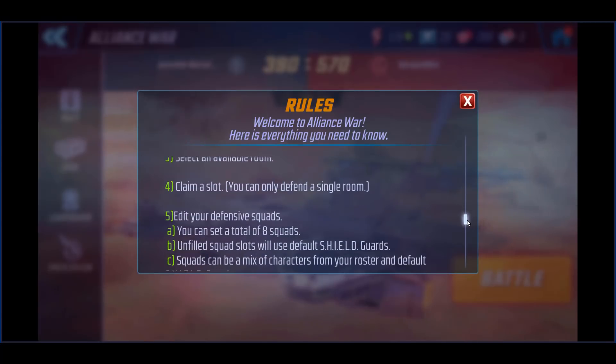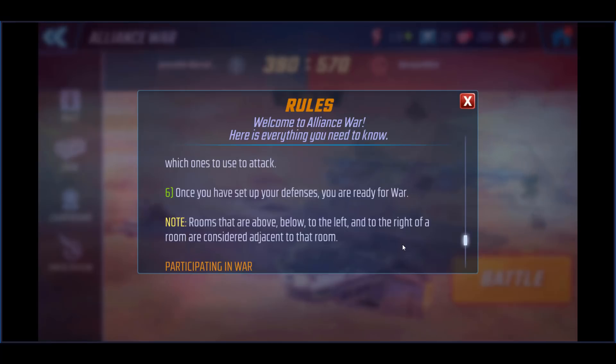Regarding setting up your defenses: rooms above, below, to the left and to the right are considered adjacent rooms. There was a thought that diagonal rooms are adjacent too, but they're not — it's only above, below, left, and right. When you look at the bonuses in those rooms, make sure you get the most out of where you place them. The total number of buffs across all rooms goes up and down based on placement. Even the most optimal spot for maximum buffs may not be the best move in every situation, which is what makes this game mode really cool — it allows for customization. Every war will be a little bit different.